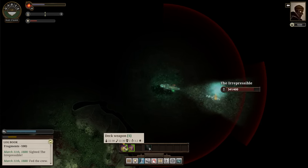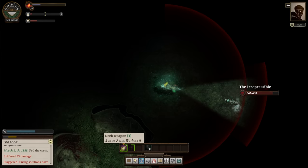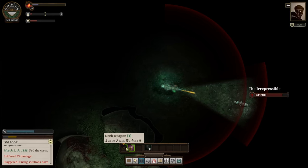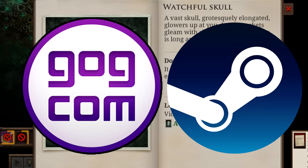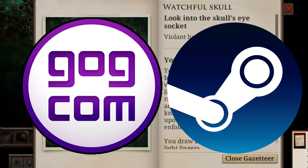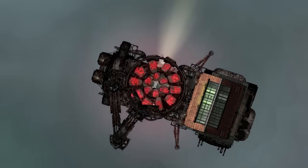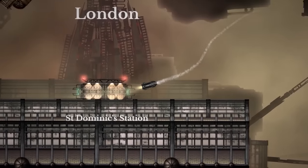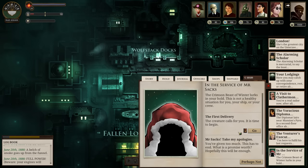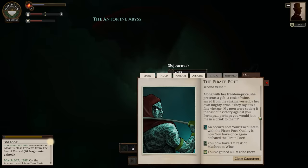Sunless Sea ended up being really rough, but still a gem. If you're patient, enjoy atmosphere, story, and reading, then yeah, I could suggest picking it up. Strongly consider trying Merciful Mode for a while. You can grab it on GOG or Steam for less than 20 bucks. The DLC is about 10 and well worth it if you like the base game. The developers just released a sequel into Early Access last month, and I think they could do a lot with it. Fail Better was adding free content, along with improvements and fixes, for years after the game released. I'm pretty excited to see what they do with Sunless Skies.